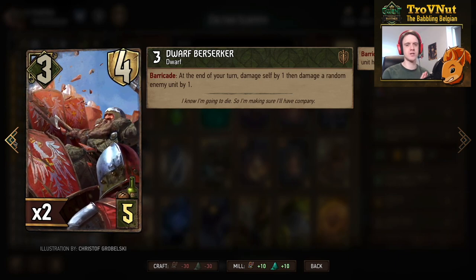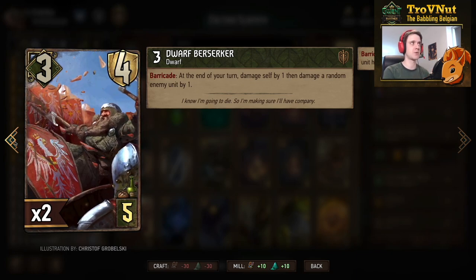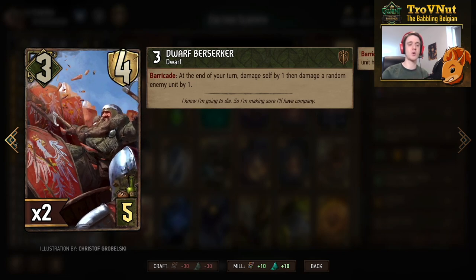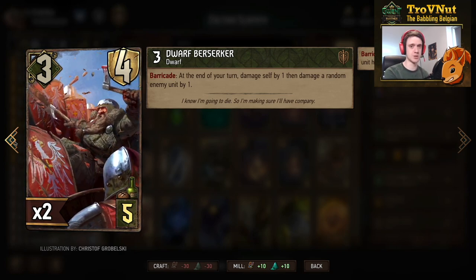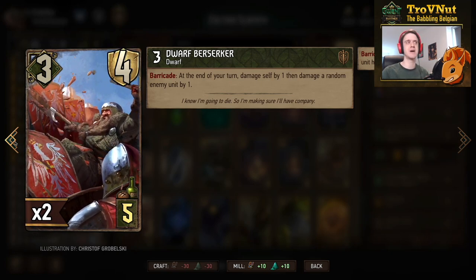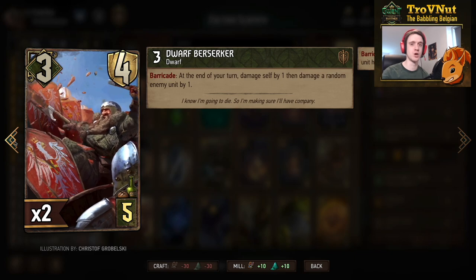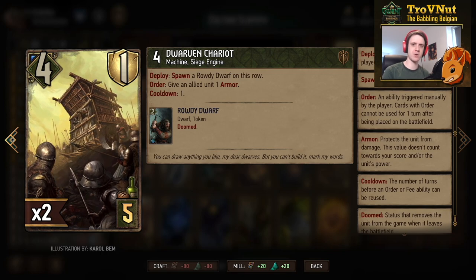The Dwarf Berserker starts at three power and four armor — five with Mahakam Forge. If he is armored at the end of your turn, he damages himself by one and a random enemy unit by one. He loses one point of armor but pings an opposing unit, making him a great little engine card. There are plenty of cards in this deck that apply more armor, so you can keep your Berserkers going.